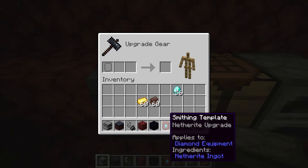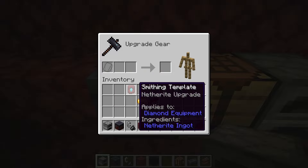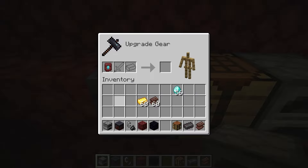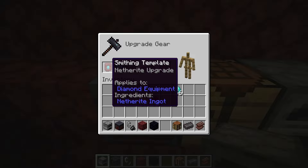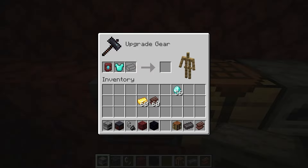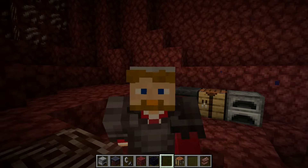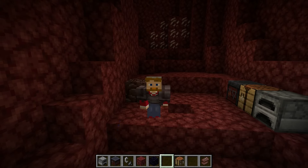Put your smithing template right here. By the way, there is a way to duplicate smithing templates, so don't just use it up — make sure you duplicate them a couple of times so that you only have to find one. Put in the template, then put whatever you want to upgrade — your diamond armor or diamond pickaxe — and then put in your Netherite Ingot. And we finally have it! It's definitely a lot more complicated than it used to be, but that's how it works. Be sure to duplicate those templates before you start using them, because otherwise you're just wasting them.